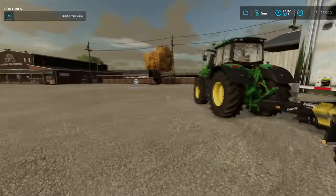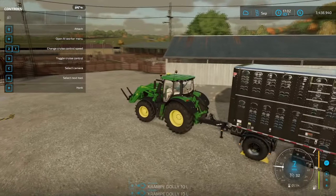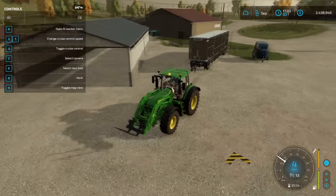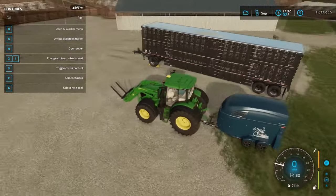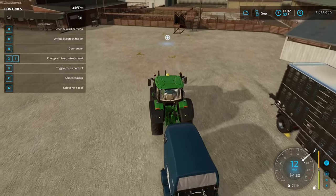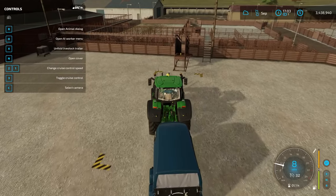And also — and this is for everything — you also have to have room for the animal on your farm. So you either have to have the pen for that animal, or space in that pasture, pen, or barn for the animal. It won't let you buy the animal and keep it on the trailer — you have to have somewhere to take it.